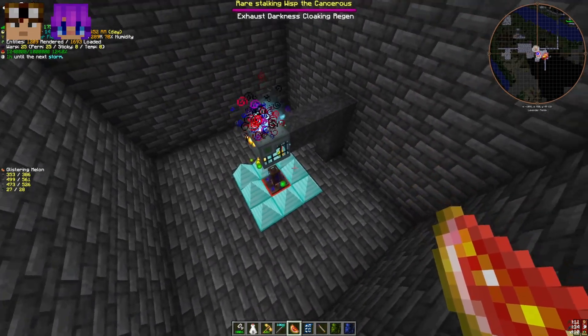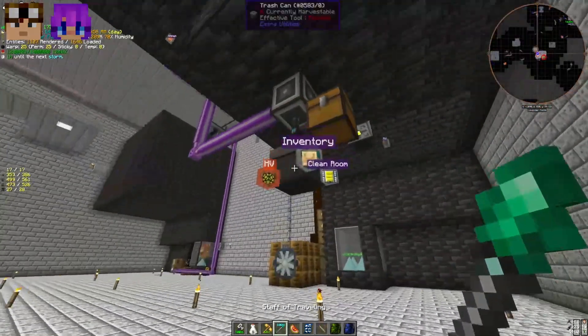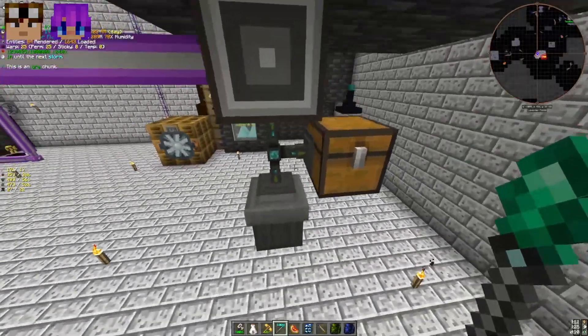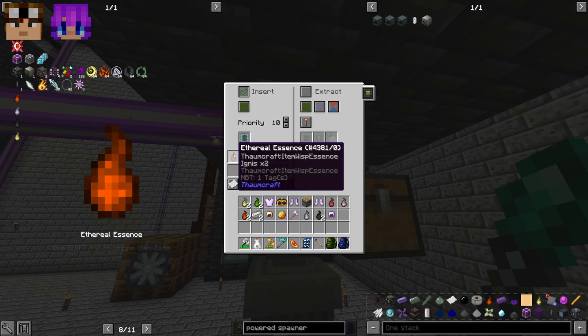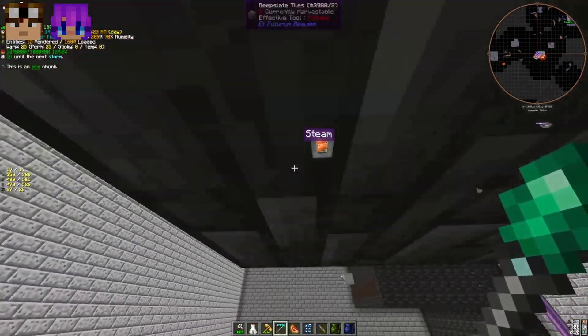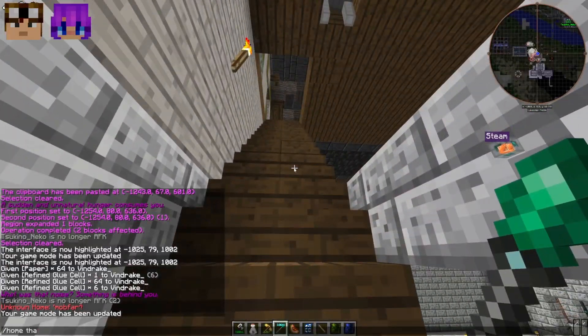You can power it with GregTech cable or EnderIO conduit. We've got some thalmic relocators so when the wisps spawn they get attracted and pushed down onto the diamond spikes. Then we're collecting with an advanced item collector — metadata matched, ignore NBT data — to collect only the ethereal essences.